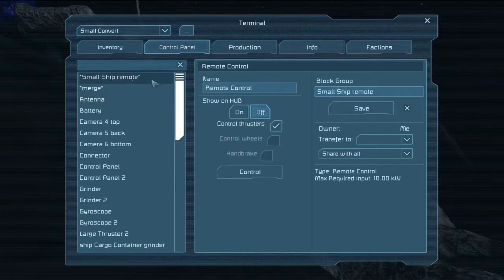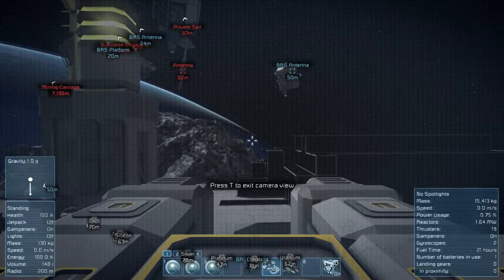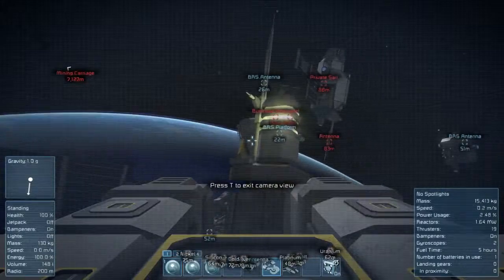So I'll go in, small ship remote, I'll go ahead and control it. I got my hotkeys set up to access it, so I'm back to where I am.